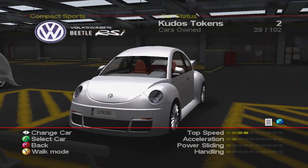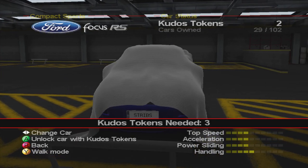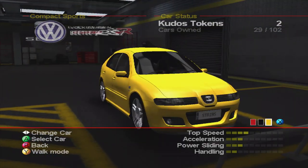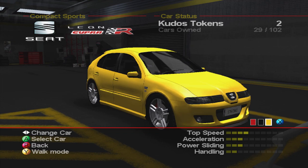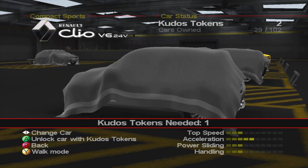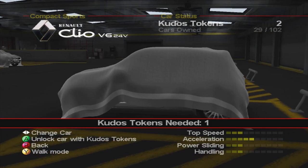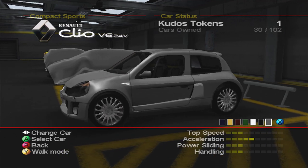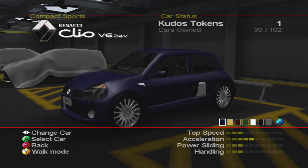I think I unlocked the Renault Clio V6 now. It's actually got the best acceleration in this class — better than the Focus RS, even though the Focus RS is all-round better overall. I think it's because the Clio is so light, about a ton. So we unlock that for one Kudos token, barely anything. Select blue, select water transmission, and then we'll go into this race.